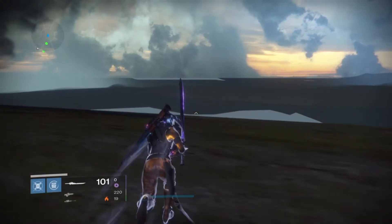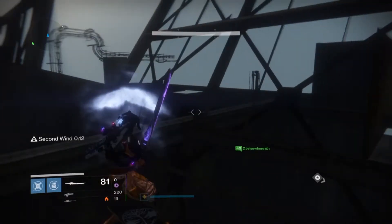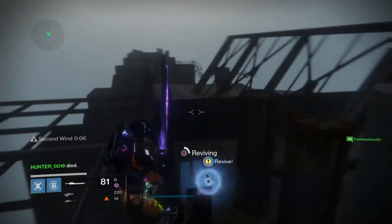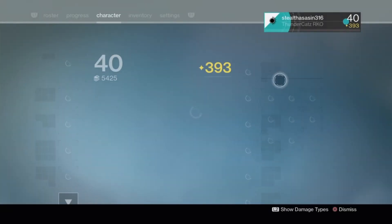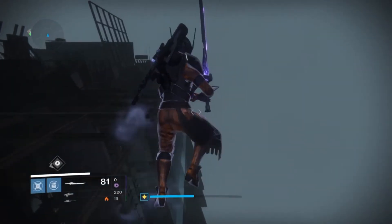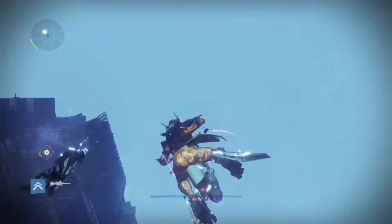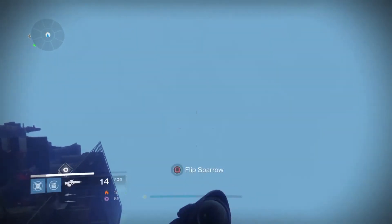I've also found a nice way to get into the raid in case this method gets patched, and I'd love to update that soon. Right now I'm equipping the SRL helmet, which lets me summon my sparrow instantly — that's going to be key here. What we're going to be doing is flying above the map as close to the height barrier as possible.